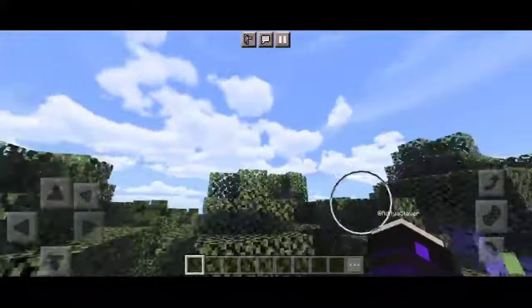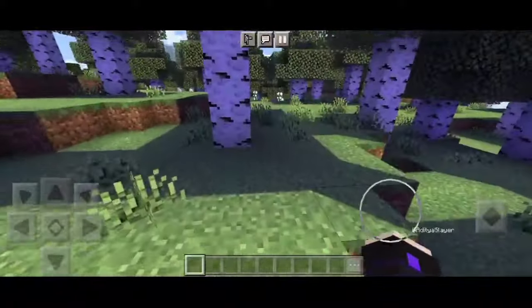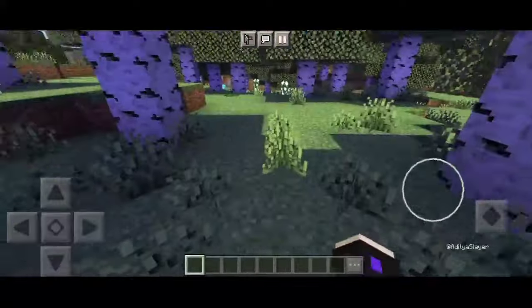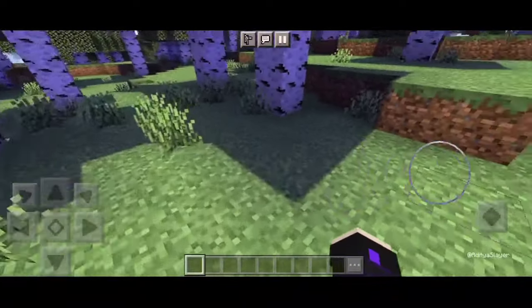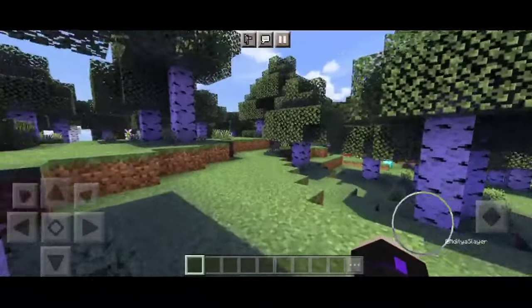But what really sets this shader apart from the rest is its realistic water. It's like looking into a crystal clear lake or diving into the ocean. The water effects are so lifelike that you'll find yourself spending hours just exploring underwater and marveling at the beauty of it all. It's truly a game changer for anyone who loves building near bodies of water or going on aquatic adventures.